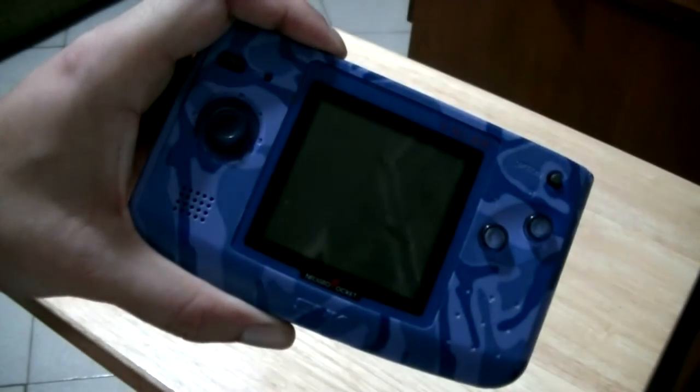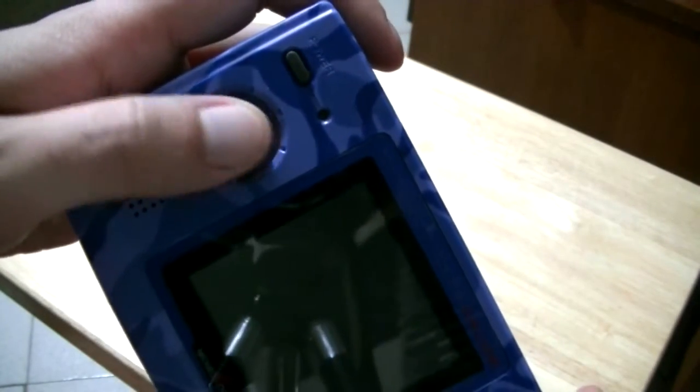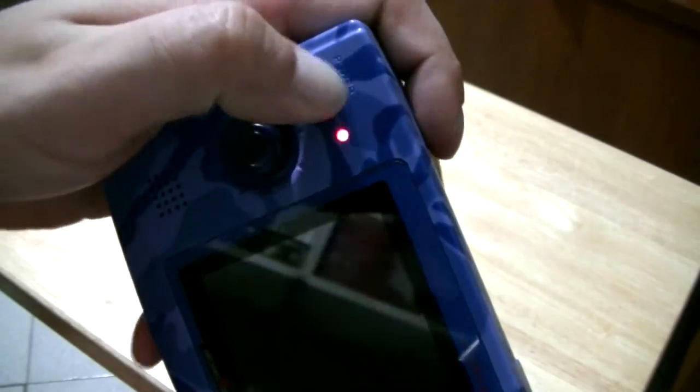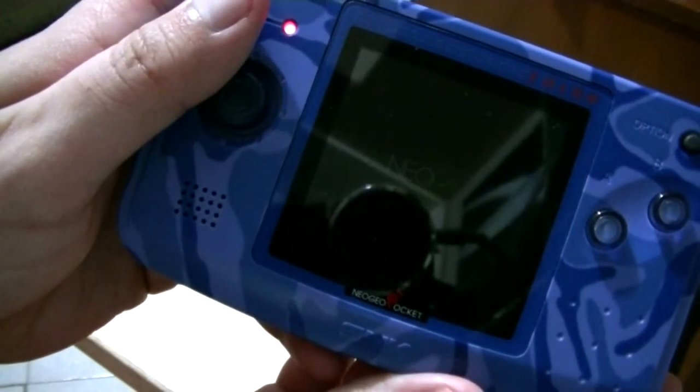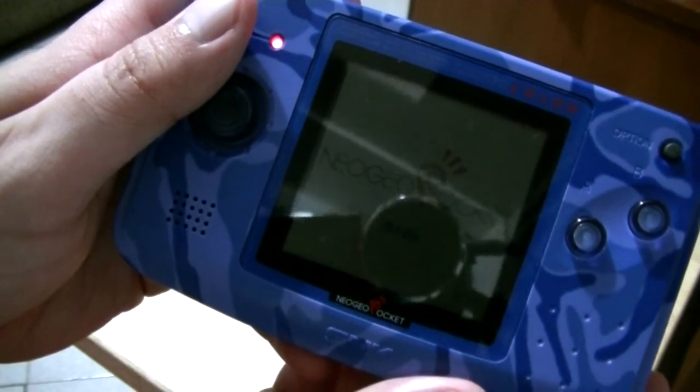What I got here is a Neo Geo Pocket Color. It's a nifty little thing with a clicky joystick, it has two buttons, it has a power button, and it has no backlight so it's difficult to see in dark places.